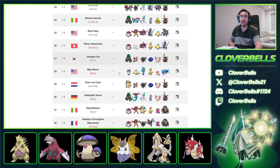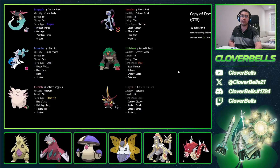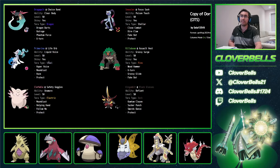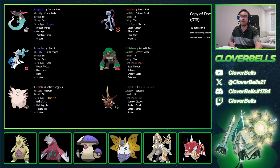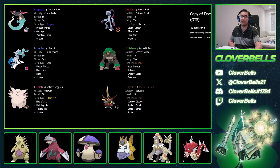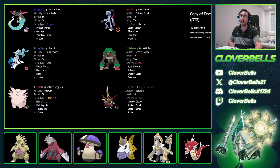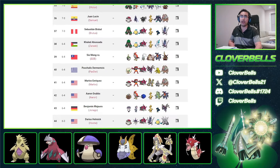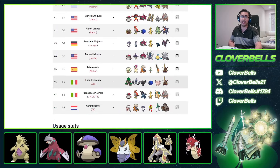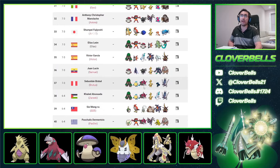Keep going down and you can find more Sneasler teams — look at how many Sneasler squads did well here. This one forgoes Volcarona and adds Clefable instead, with King Gambit and Black Glasses. Overall, pretty good squads. So a couple of strong Sneasler squads there from the Victory Road September Challenge.